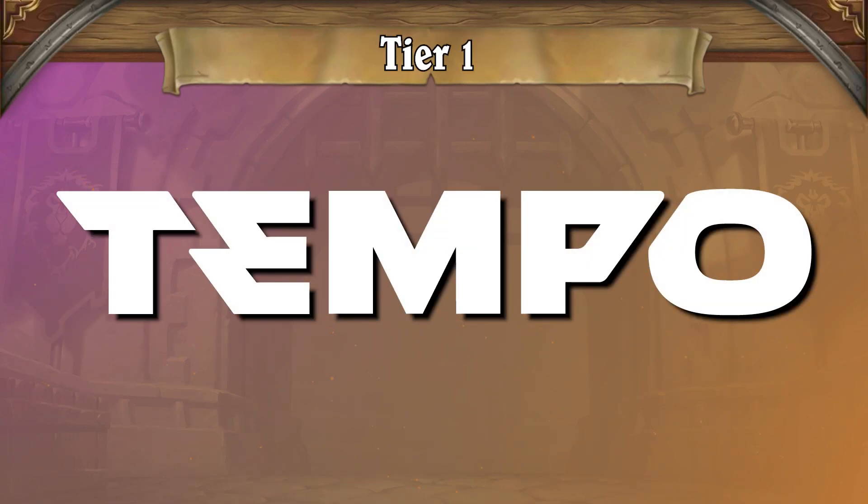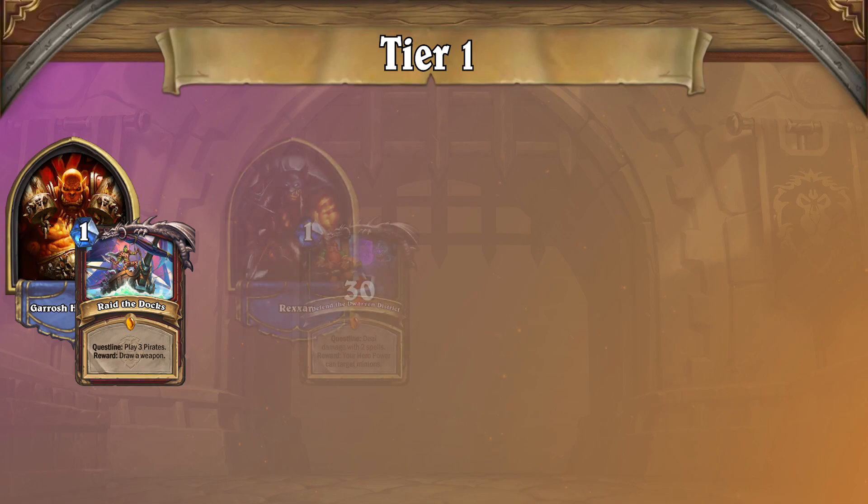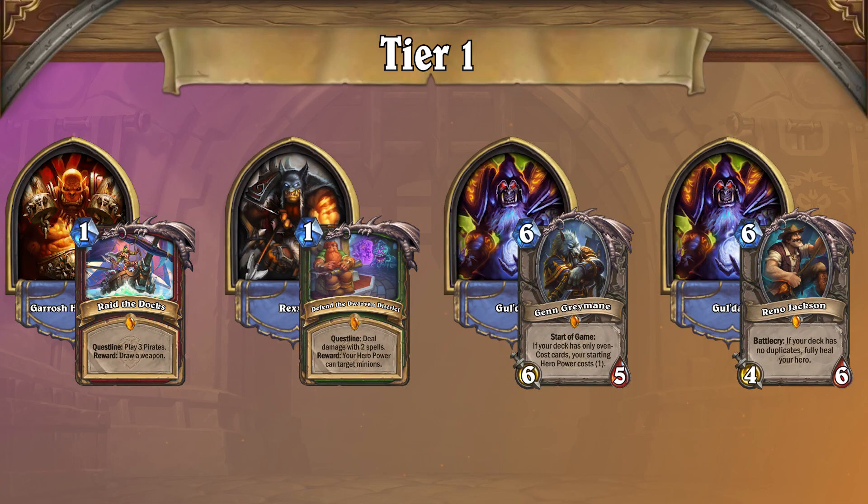The first thing you'll notice from just looking at our tier list is that the top tier decks haven't changed much, at least on the surface. Questline Pirate Warrior, Odd Questline Hunter, Even Warlock, and Reno Even Warlock are still the top four strategies in wild. But beneath the surface, we've seen some shakeups in the week since the mini-set's release.